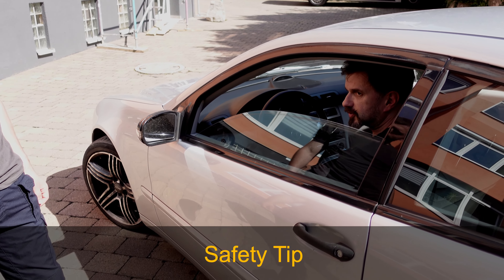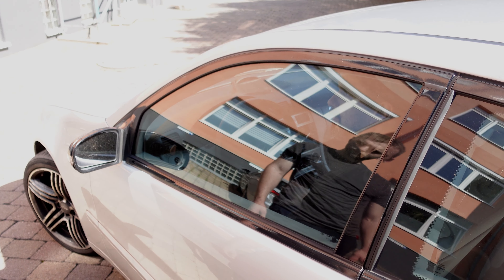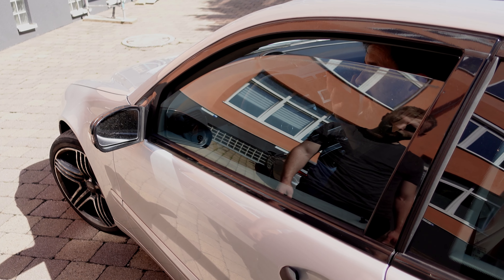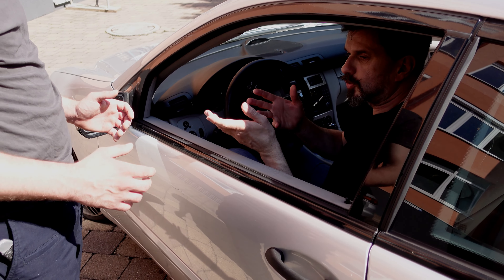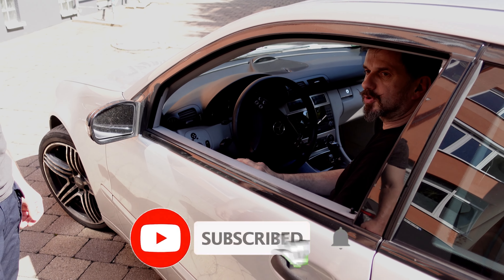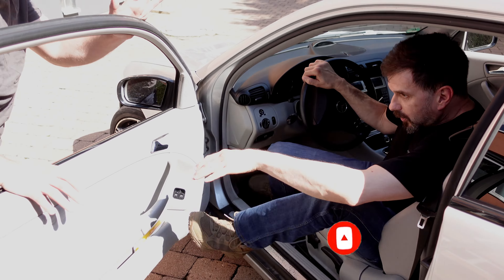Safety tip for every day: if a person comes up that you don't know and don't know what they want, open the window only a little bit — maybe even less is better. You can talk with the person, but they cannot reach into the car. Opening it fully gives the other person all possibilities: they can spray mace, reach in, and do a lot of damage. It's too much.